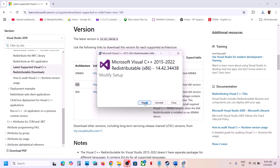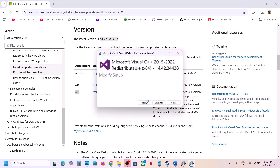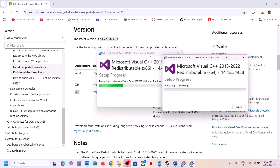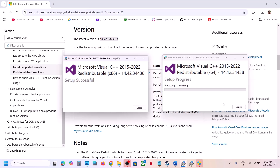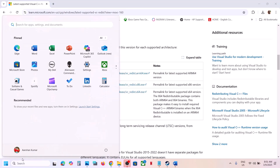Run the x86 exe file. If you see the Repair option, click Repair; if you see Install, click Install and allow it. Then download and run the x64 file the same way. Make sure both files are installed. Once both are installed, restart your computer. After the system restart, launch the game and check.